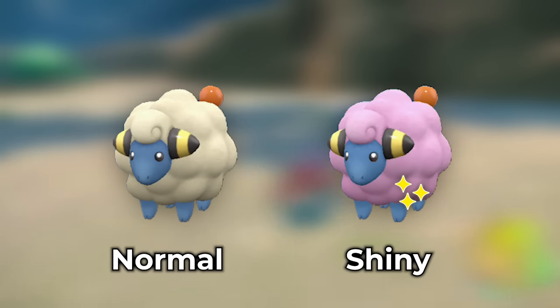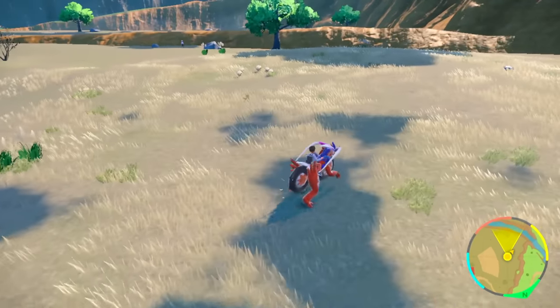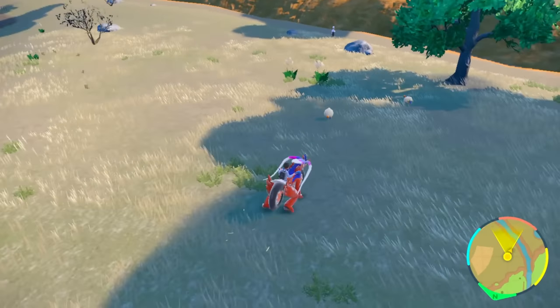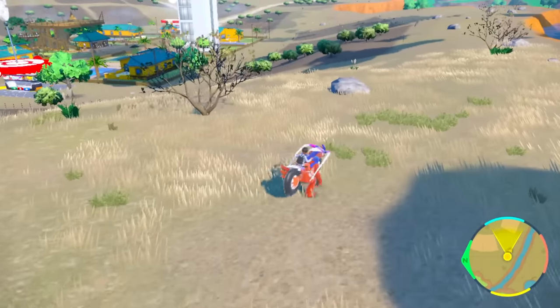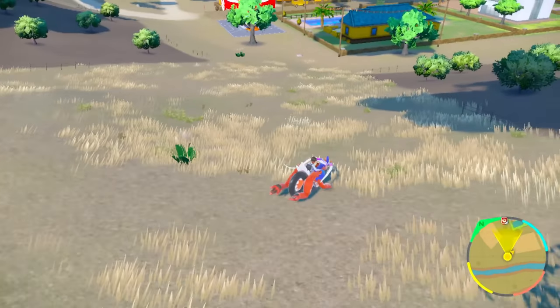You can do zigzags here to try to spawn in a few other ones — don't go too fast. Even though there are families of Mareep that do spawn, you will have some solo ones that spawn here and there. If that one was shiny and you were going really fast, you would miss it. Walk pretty slow around this area and follow the border — the most success comes from groups of families around this area.